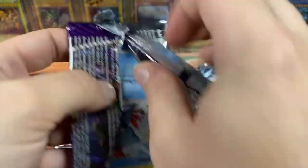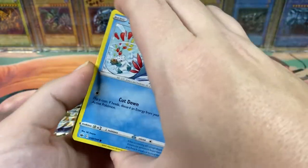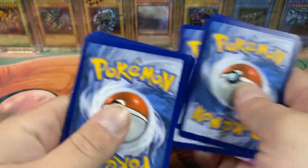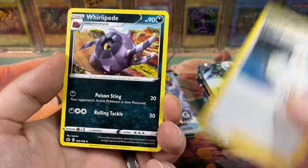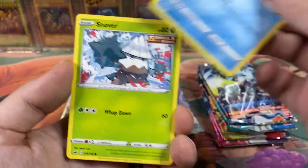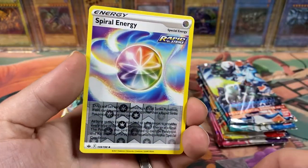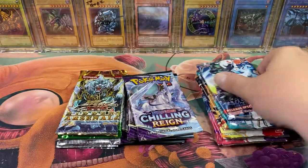Let's go with the Chilling Rain pack. This is the first time I'm opening this set. So we got the code card. I think there's a gold Snorlax in this set — I'm pretty sure that's the card that everybody wants out of here. And the Blaziken VMAX — I think that is the most expensive card in Chilling Rain. We got a Reverse Spiral Energy and a Slurpuff.